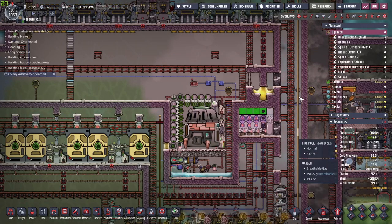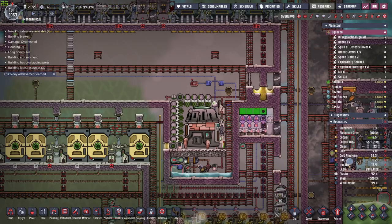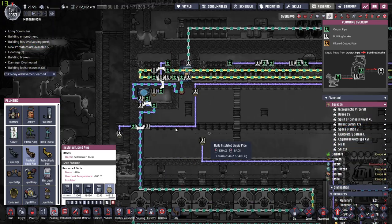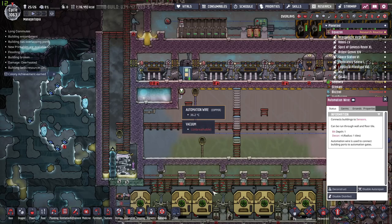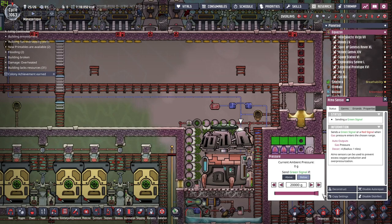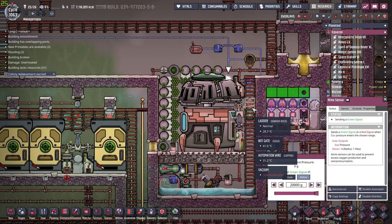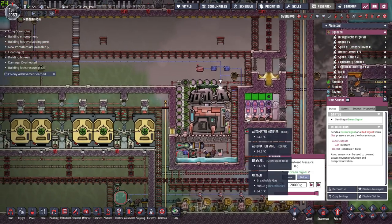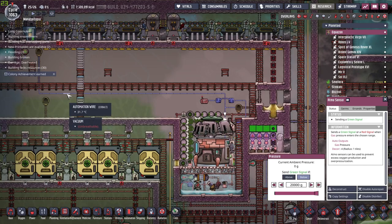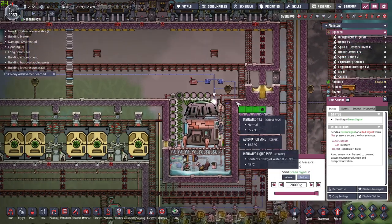Now let's connect the pipes and pray that everything goes according to plan. These two vents are equipped with a small emergency system — should the pressure inside the chamber reach a critical point, which is the maximum of 20 kilograms, it will close off the vents and the remaining water will be pumped outside. However, like the other reactor, this one should be a closed circuit. The second we have all the water we need inside the reactor, this automation system should never be necessary — but just as a safety precaution, we'll keep it in here.